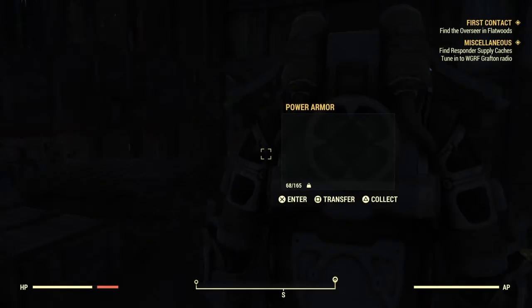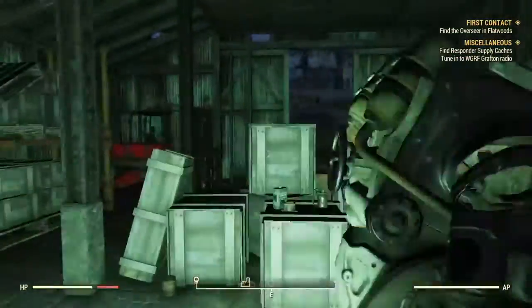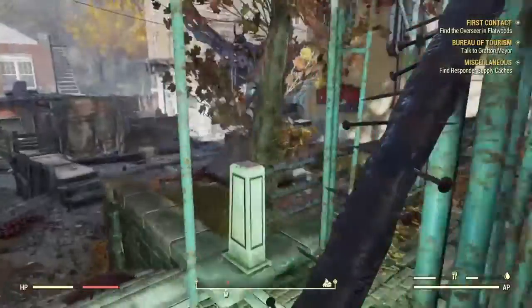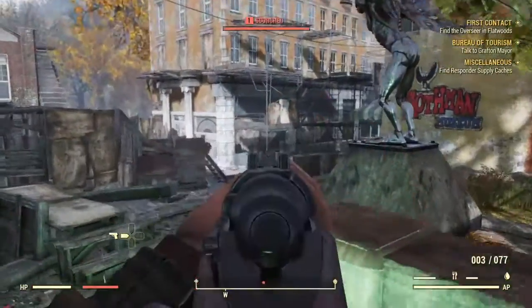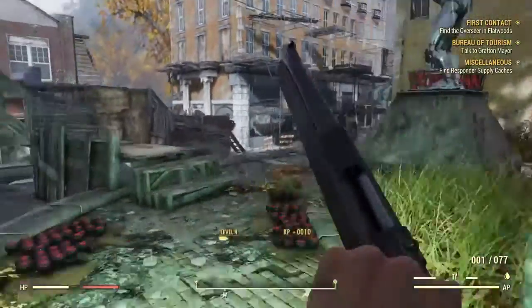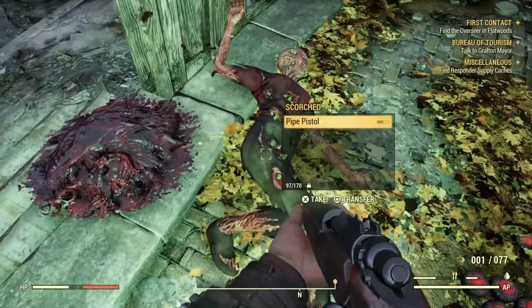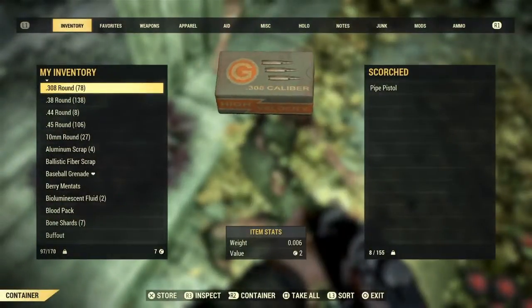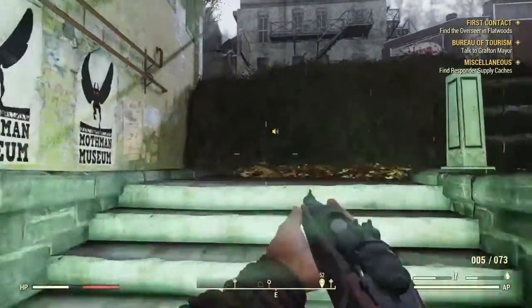The third location is going to be the harder of the three. This is at the Mothman Museum, directly west of Vault 76. After you kill off a bunch of the guys here — and there are a ton of them — you proceed to the next step.